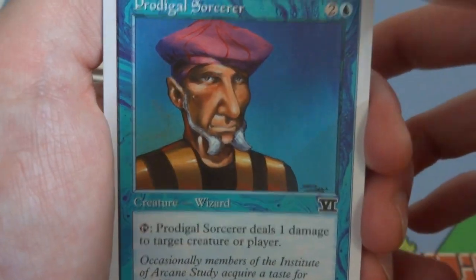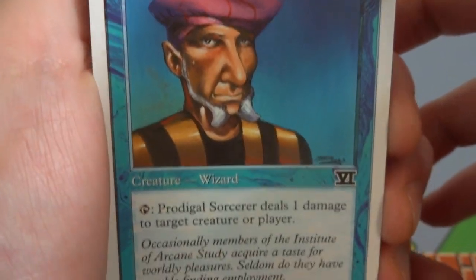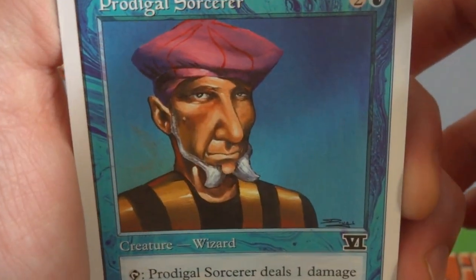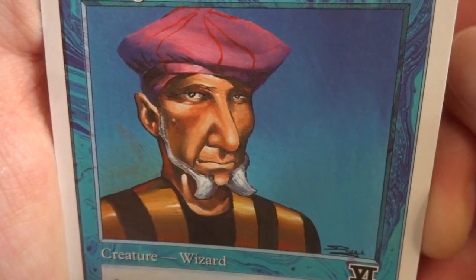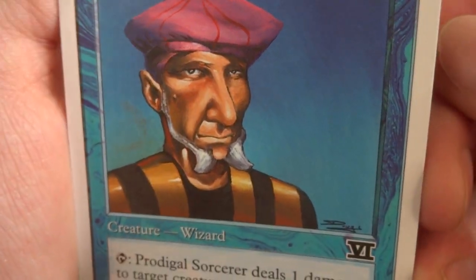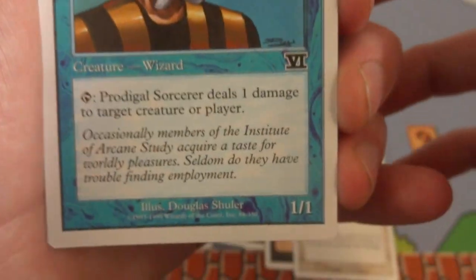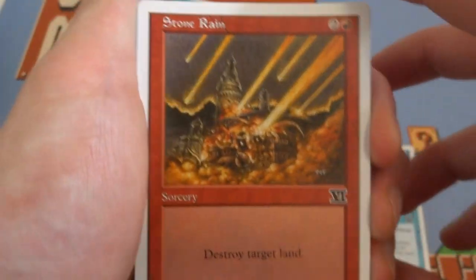Next card is this classic guy with his hat — Prodigal Sorcerer. Two and a blue: tap to deal one damage to any target creature or player. A one-one with a little mole on his face, interesting beard shaved right down the middle of his chin, large nose, blue background, purple hat. Drawn by Douglas Shuler — lovely card.